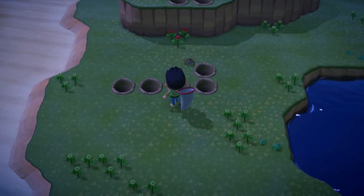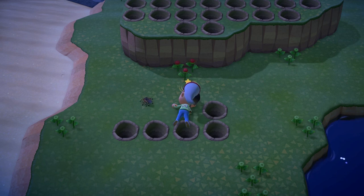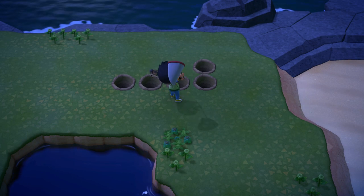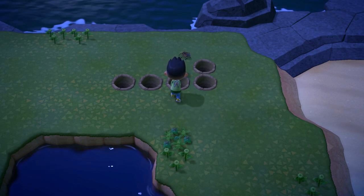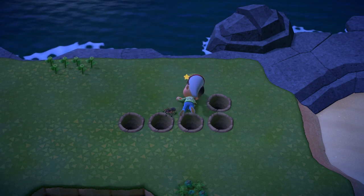The last thing to watch out for is make sure you don't jump over the holes. If you get too close and hug the hole and press forward, it's going to make you jump over it. Just make sure you're a good distance away — you can catch it from far away. You don't have to be really up close, because you'll just jump over the hole and lose the tarantula.